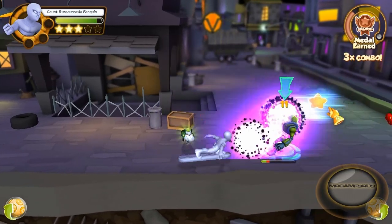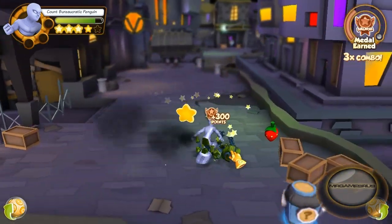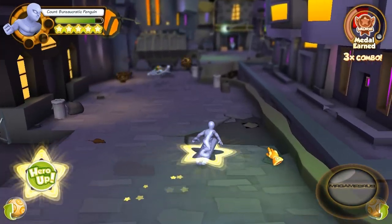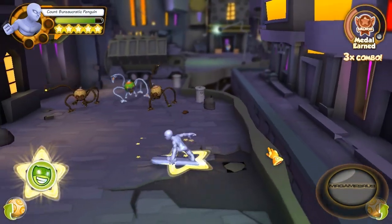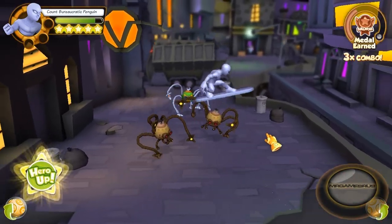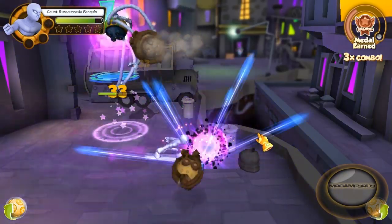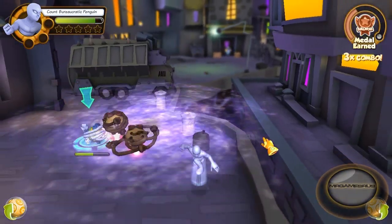Now let's perform his hero up. And his hero up is a decent attack as well. He rides his board from enemy to enemy, knocking them all into the air. Cosmic energy time. Surf's up, dude. Cowabunga.